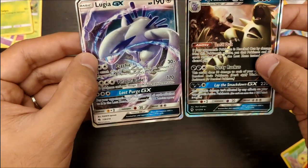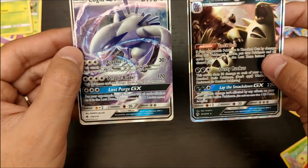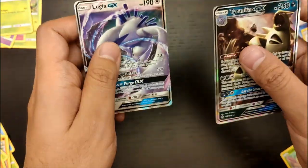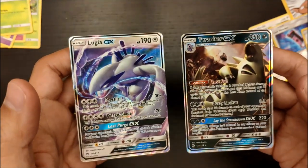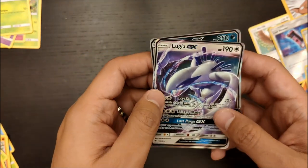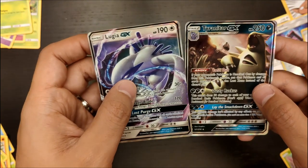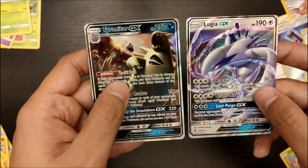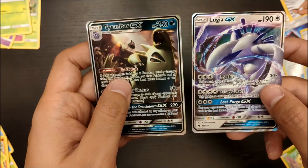Let me know in the comment section which of these two cards you like the most — is it Lugia GX or Tyranitar GX? For me, for sure, it was the Lugia GX. Hopefully you enjoyed today's opening. Remember to keep going and trying to train Pokemon — keep going out there and enjoying the Pokemon universe. Try to become the Pokemon master that you are. But above all, remember to keep having fun. And until next time, Pokemon Trainers, remember: gotta catch 'em all. Thank you.